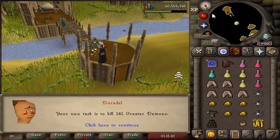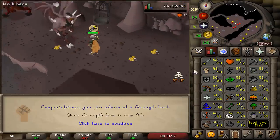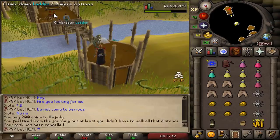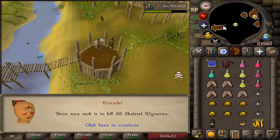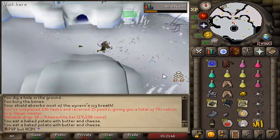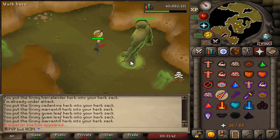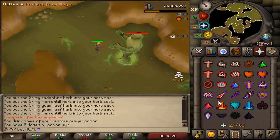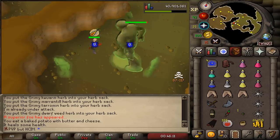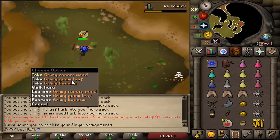Greater Nechryael - meh. This will be the final Strength level I get on this account for a long time: 90 Strength. All of our experience is now going to Defense. Task completed. Bloodveld task completed. Skeletal Wyverns - our weekly Tears of Guthix for one Runecrafting level. That's another task completed. Aberrant Specters - the first superior monster of the video, and we get nothing. A lot of herbs. That is the task completed.